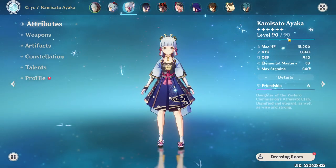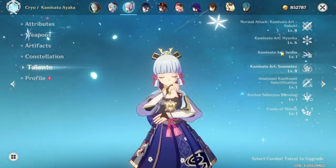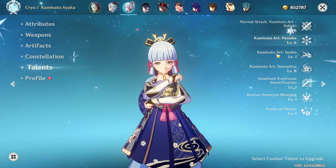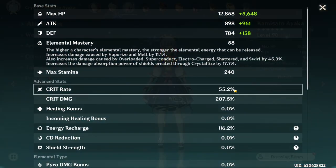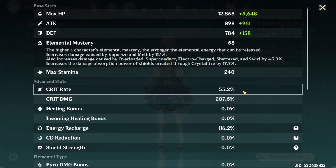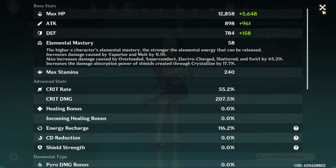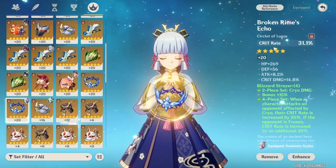Let's move on to your Ayaka. Ayaka level 90, about 1.9k attack. Black Cliff — nice. 4-piece Wanderer, C0 and 8-6-8. Still got to work on the talents a bit. 55-207 — that's pretty damn good. The only thing with the high crit rate is that you're probably going to go over the cap. Blizzard Strayer will give you 95% crit rate once you use a Cryo character and get Cryo Resonance, pushing you to 110% crit rate. You're definitely going to go over the 100% threshold. So do keep that in mind. I'm assuming it's a crit rate circlet? Yeah, crit rate circlet.